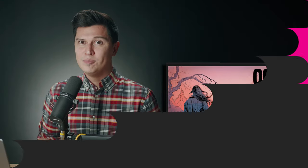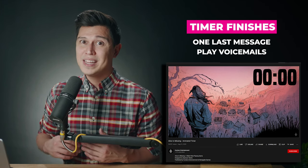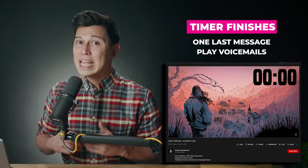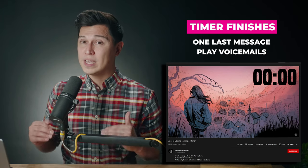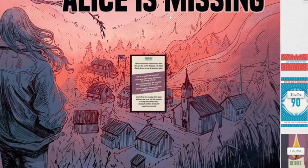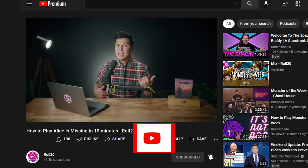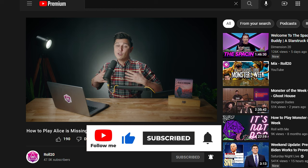Ending the game. When the timer goes off, every player will be able to send one last message to the group chat. Once the last messages are sent, play all the voicemails that were recorded before the game started. Finally, use the debrief card — the one with the candle on the back — to walk through the ending of the game. Alice is Missing can sometimes bring up some heavy emotions, so be sure to check in with everyone after the game is over. If you want to play this game online, check it out on Roll20 — it includes everything you need to play the game. And if you want to see more videos like this, make sure to hit subscribe and leave me a comment down below of maybe a game you'd like me to run through.